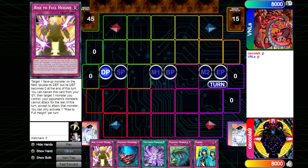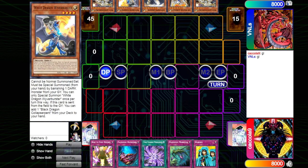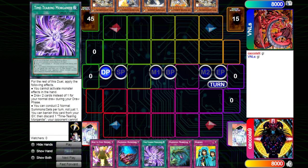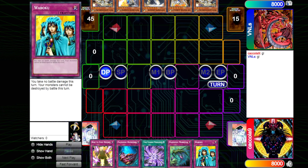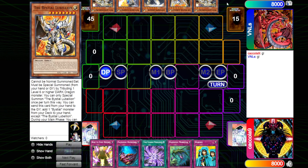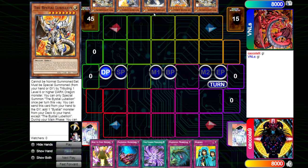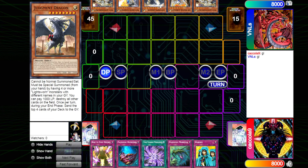We see a copy of Rise of Full Height. We're going to be making these guys go first. We see Rise of Full Height, a copy of Paleozoic Oinoid, a Time Morganite, a copy of Morella, and a copy of Wabakut. We are very well versed for Tempai. And then over here we do see Double Wolf and 50, a Vistial Lubeleon, a copy of Judgment Dragon, as well as a White Dragon.